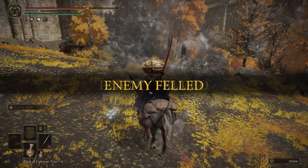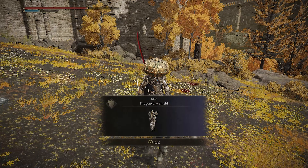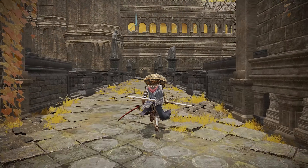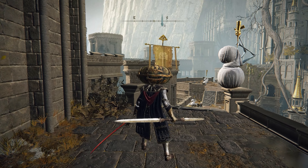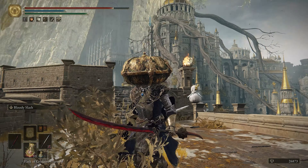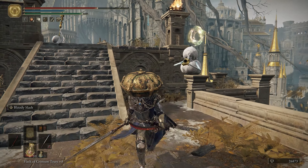Defeating the Draconic Tree Sentinel will earn you the Dragon Great Claw Colossal Weapon and the Dragon Claw Great Shield. On top of that, you'll now be able to enter the city of Leyndell and bear witness to my new favorite enemy — the Marionette Soldiers who attack you by blowing bubbles with their golden horns. Whoever designed this enemy better be getting a raise.